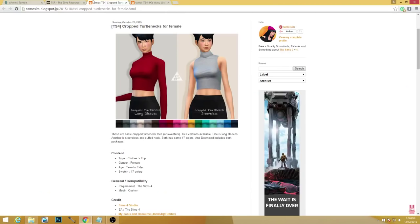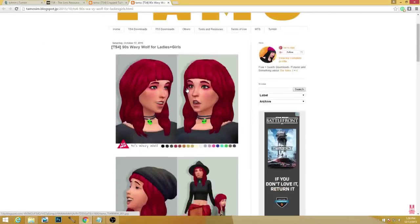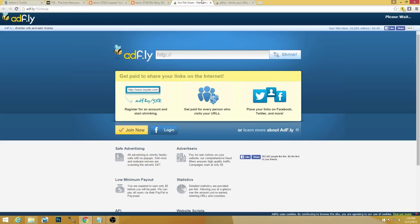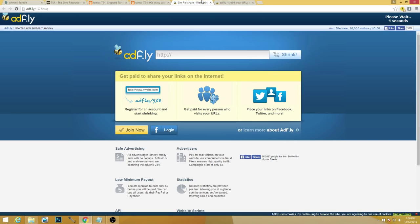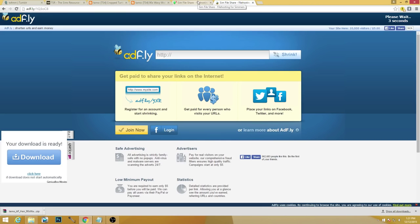We have this hairstyle called the 90s Wavy Wolf, which is so 90s. I think I actually had this hairstyle when I was a little kid. I'm gonna download the teen, elder, and child versions because I feel like these are really good hairstyles for teens, adults, and even children. I'm already liking the things I've picked out so far.